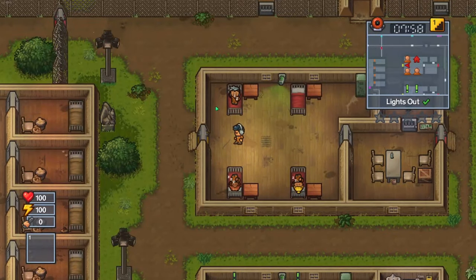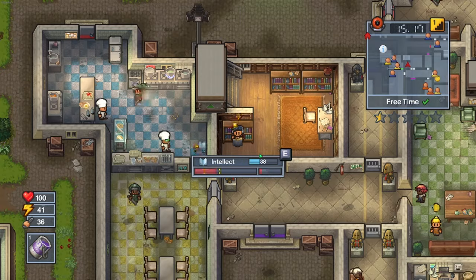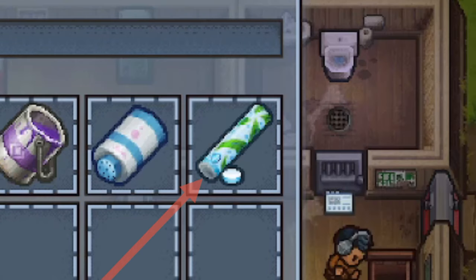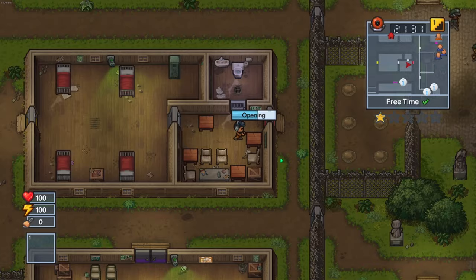The second way to escape is called Speed McQueen. Remember, this way to escape is single player only. For this you will need 40 Intellect. Then you will need to get three buckets of paint, a screwdriver, a soda, and sugar mint. All of these items can be found in desks.